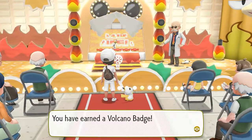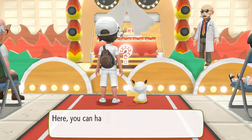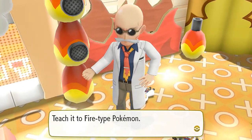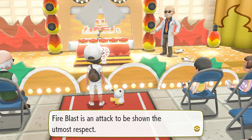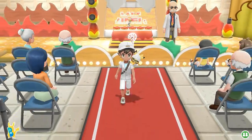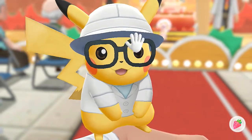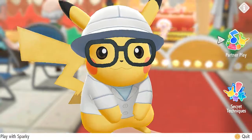I'm throwing out that peace sign right now — you've earned the Volcano Badge! Look at that. We got ourselves the Volcano Badge. And here you can have this TM — we get ourselves TM46 Fire Blast, a red hot Fire-type move. TM46 contains Fire Blast. Vulpix or Charmeleon would be ideal — Fire Blast is an attack to be shown the utmost respect. Don't waste it on a Water-type Pokemon. We're walking a little heavy right here because we got so many gym badges. And Pikachu is trying to get my attention — belly rub, belly rub! Good job, Pikachu.